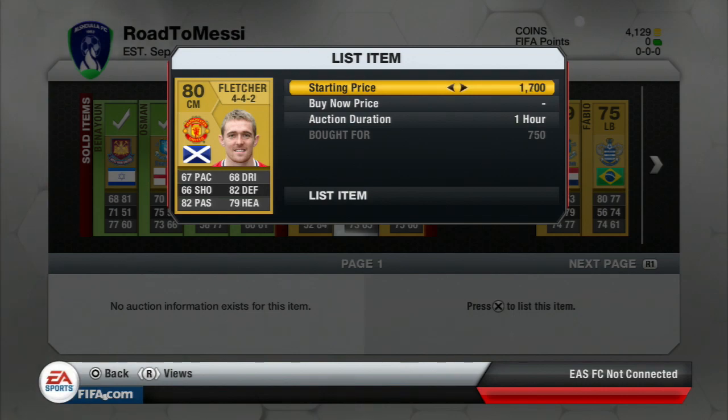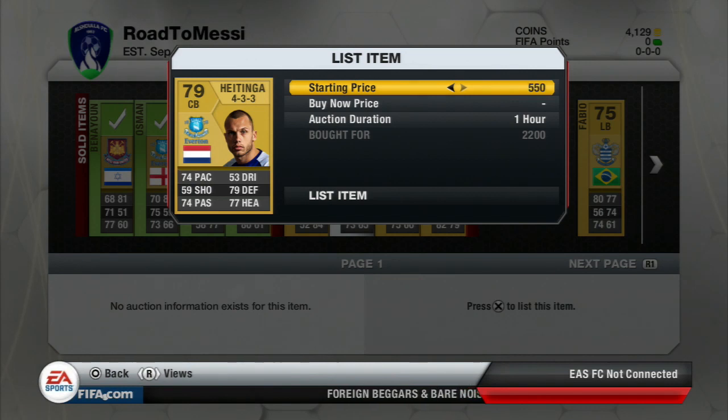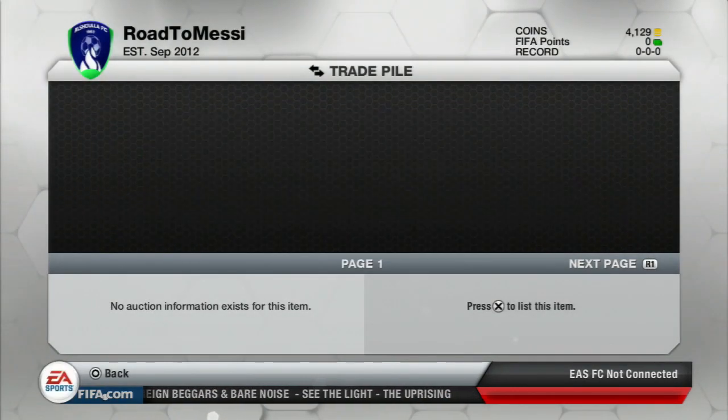Transfer him into something like a 4-3-1-2 or 4-3-2-1, anything like that — anything I can get relatively cheaply. So the next player was Heitinger, who cost me 2.2k. Kind of a gamble, but we're hoping to sell him on for about 3.1k.